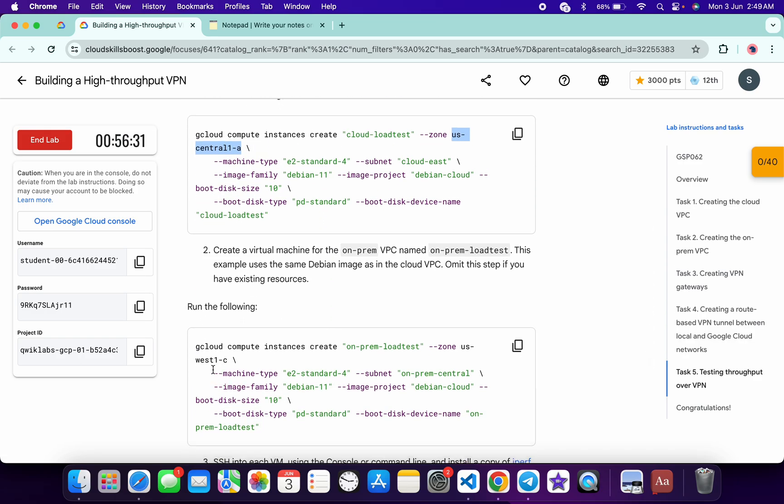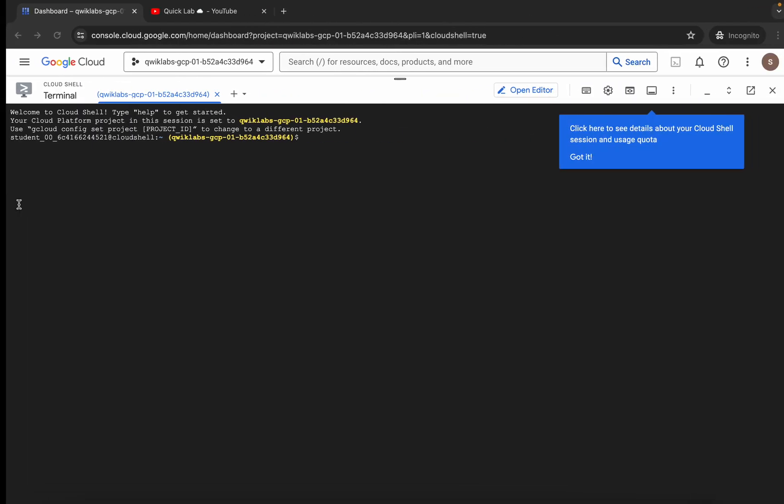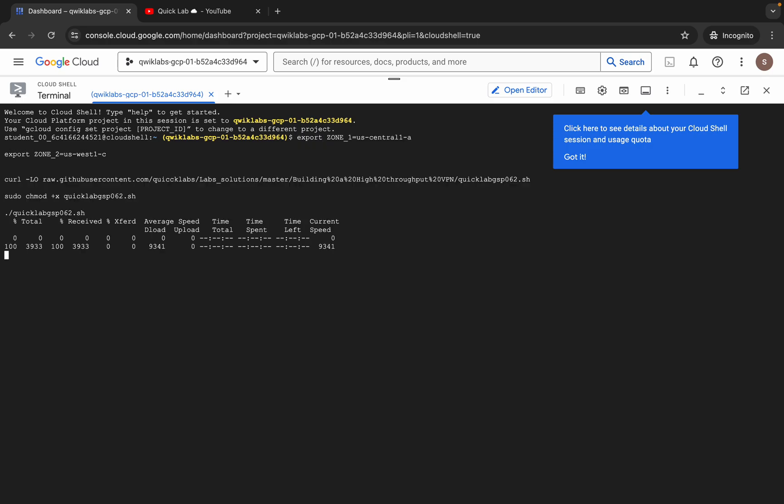Now scroll down. Here you can see, from point number two of task number five, copy this zone carefully. Do not copy any extra space — copy it like this. Come back over here and replace at the place of zone two. Make sure that there is no extra space after the equals sign. Now copy all of this command like this way.